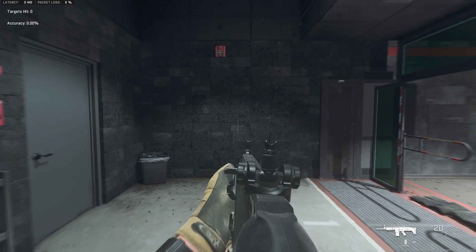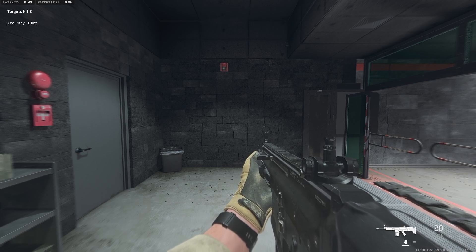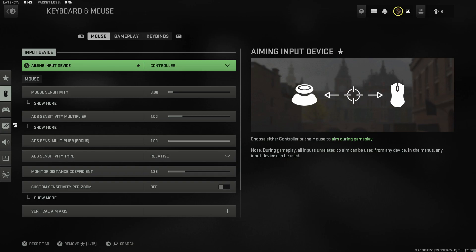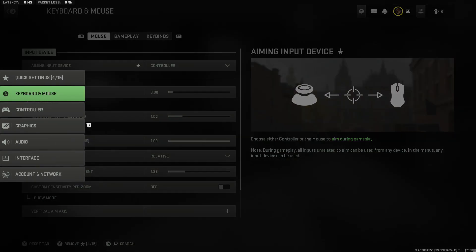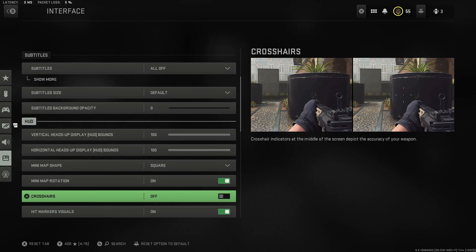As you guys can see, right in the middle of our screen, we have our regular crosshair and our center dot. We're going to be turning the crosshair off. So we're going to come into our settings and go to the menu on the left — for me it's left trigger to expand that menu. We're going to go down to Interface, then down to HUD, and we're going to turn our crosshair off.